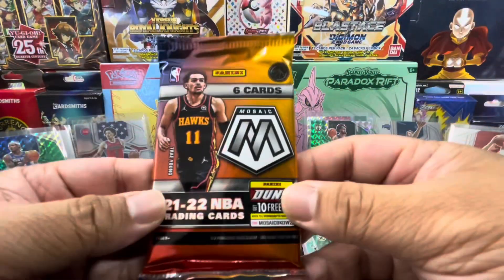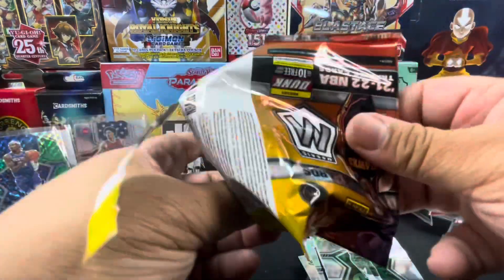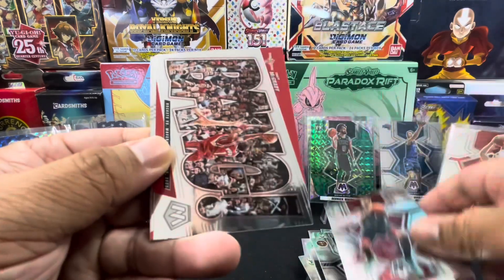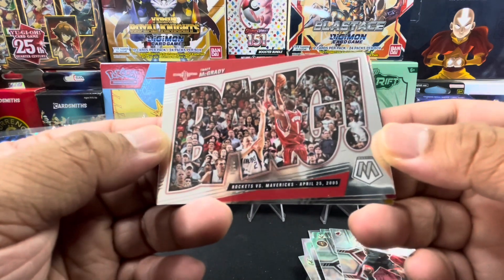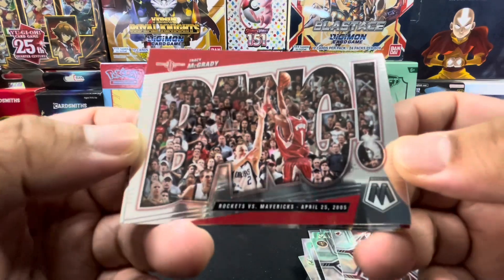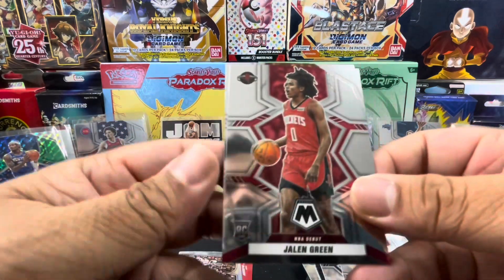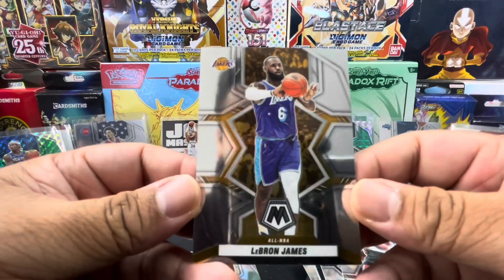Alright, last pack let's go. Colin Sexton, Aaron Gordon, Aaron Gordon, Kyle Lowry. Tracy McGrady, Rockets versus Mavericks April 25 2005 — this is a Bang card. Jalen Green rookie. And LeBron James.